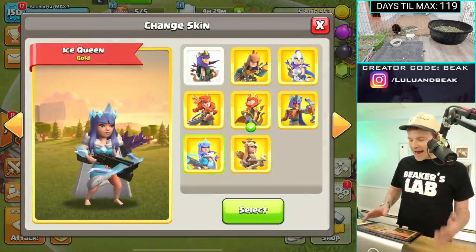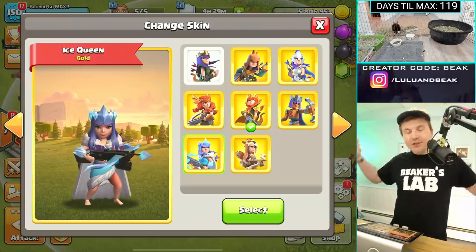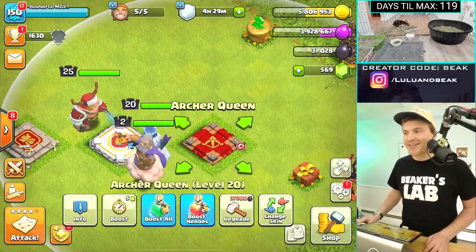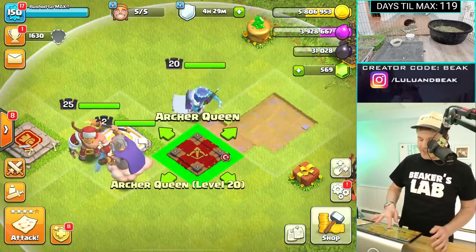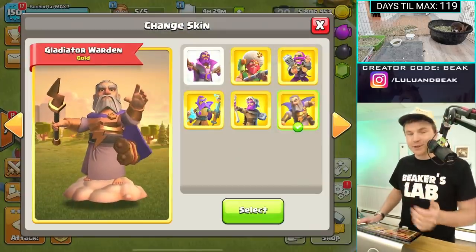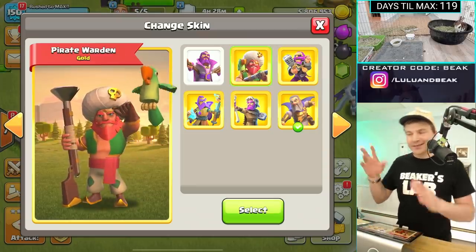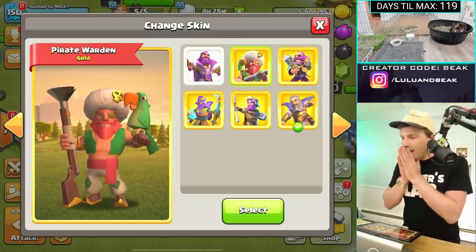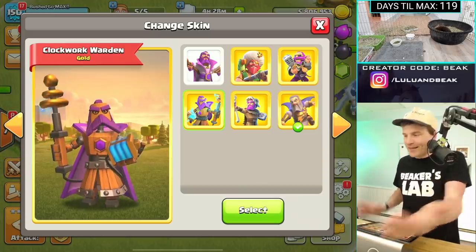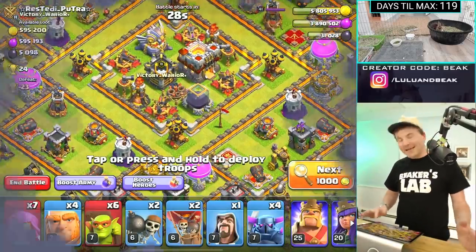Out of the older queen skins, I'm going with the Ice Queen — I love how she locks and loads those bolts, it just looks sick. For the Warden, I love almost every single one. It's gonna change day to day. I love the Clockwork Warden, and Hector from the Gold Pass is great but doesn't count yet. I'm gonna split this one: for ground Warden it's the Clockwork, and for air Warden it's the Gladiator.